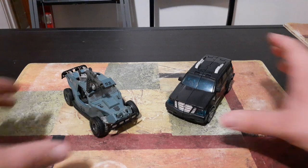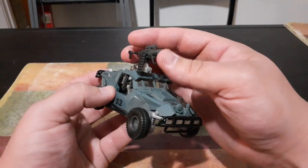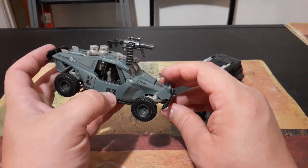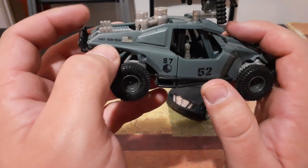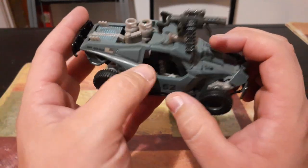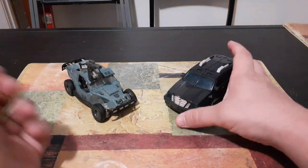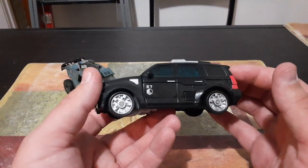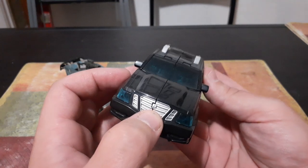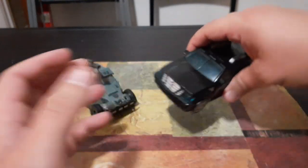Getting back on topic — with Landmine, he's obviously a Dune Buggy. He's got the cannon mounted on the top, the Autobot symbol, the number 52 that was on the Dune Buggy in the movie, the unit code 626-534 with the American flag, and a couple of fuel canisters in the back. With Stockade, he is a Sector 7 SUV with the emblem right there. He can open the back of his car, and he's got the Decepticon symbol where the car emblem would be — though it's pretty scratched off.